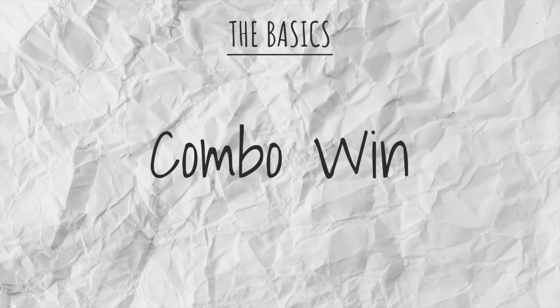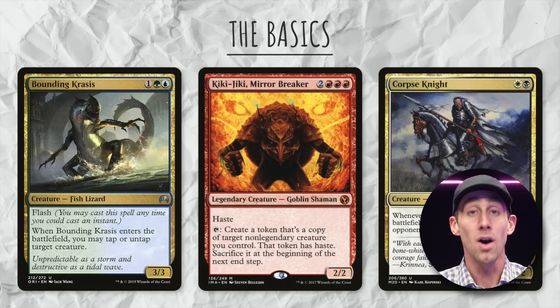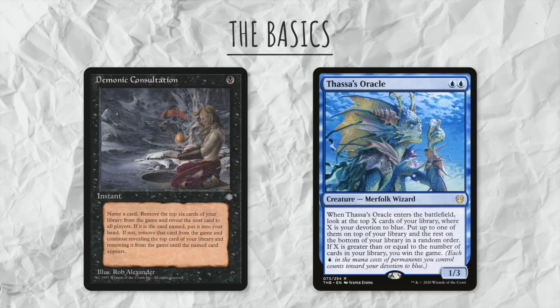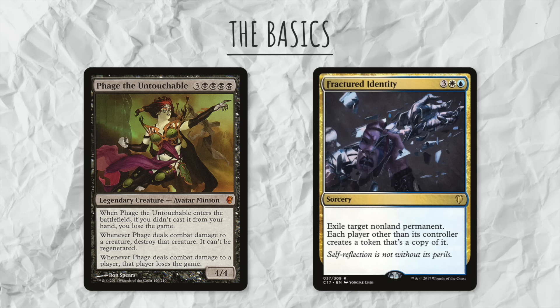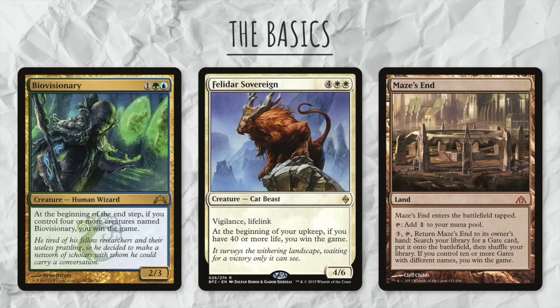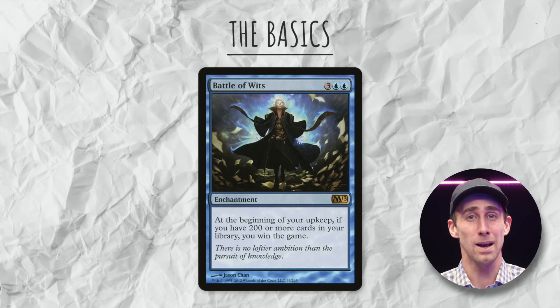Another viable way to win in commander is by comboing off. With the card pool in commander, there are an incredible amount of combos that essentially just win you the game on the spot. Like those consultation oracle decks? Kind of, but combos that are more fun and friendly — like Phage the Untouchable in Fractured Identity. Forget about competitive combos. Alternative win cards are also fun, like Bio Visionary, Felidar Sovereign, and Maze's End. So finally a format where I can make a Battle of Wits deck work? Nope, Jeffrey — weren't you listening? Your deck needs exactly 100 cards.